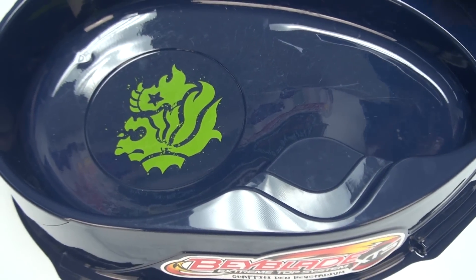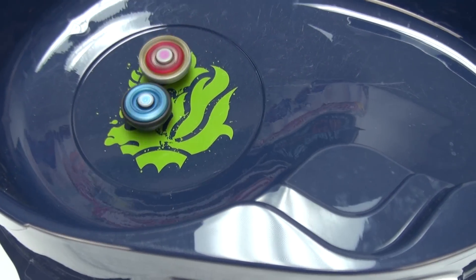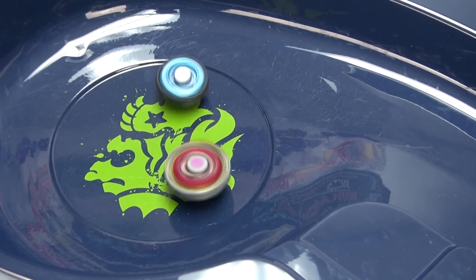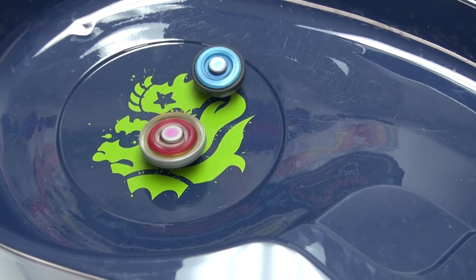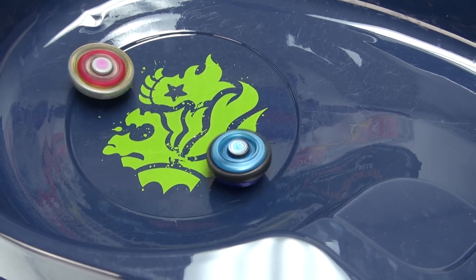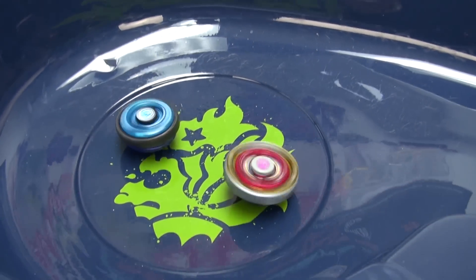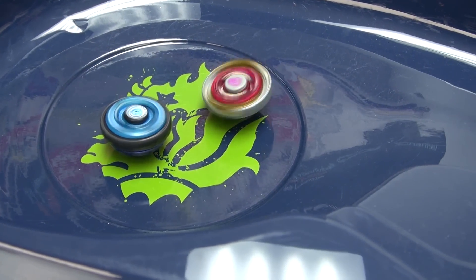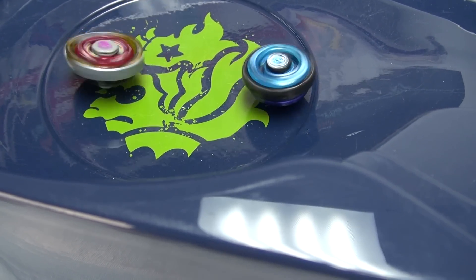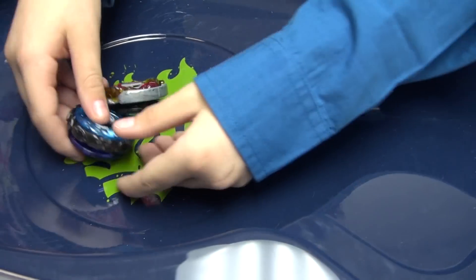Now BRES pushes back against Soul Cygnus. Soul Cygnus is just defending. They're both defending against each other. Soul Cygnus pushes back BRES, but BRES is not giving up. Now it's a big clash. Will BRES win round two, or Soul Cygnus? Soul Cygnus does take the win. The score is now 2-0. Now the final round.